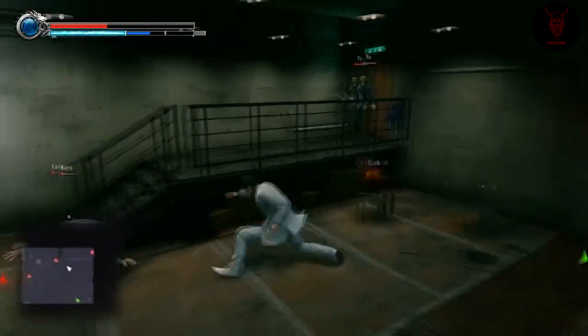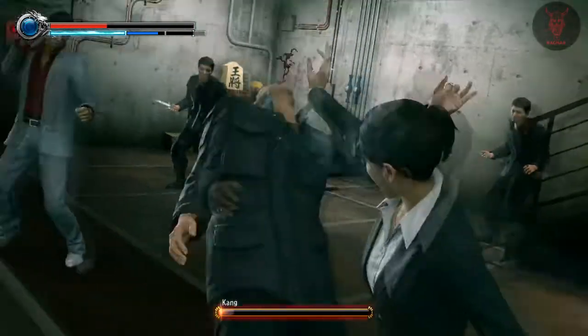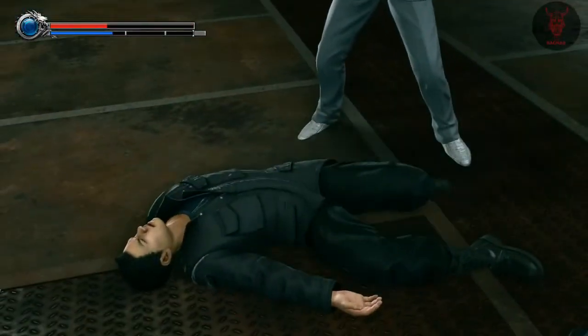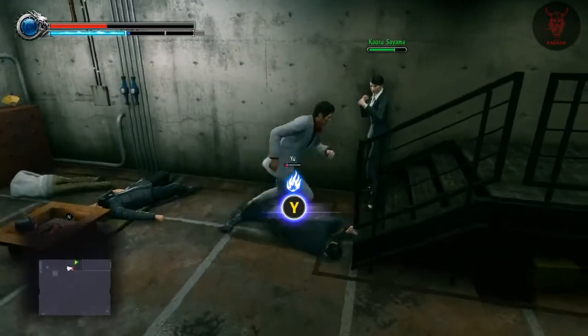The dash forward punch generally is the best move to do here. I don't care how cheesy it is — you can get him in a stun lock. It's really beneficial to use. Kick to the face, down he goes.